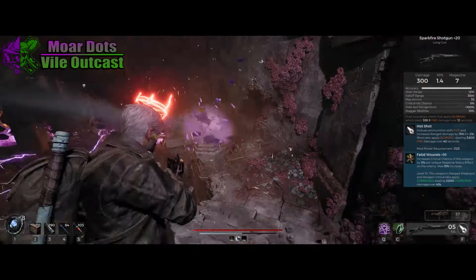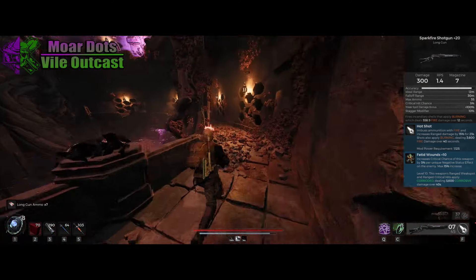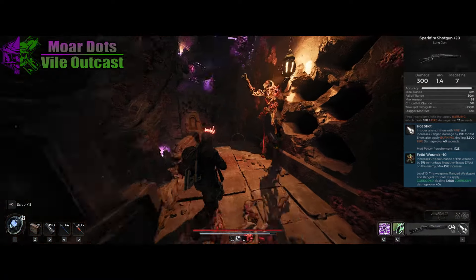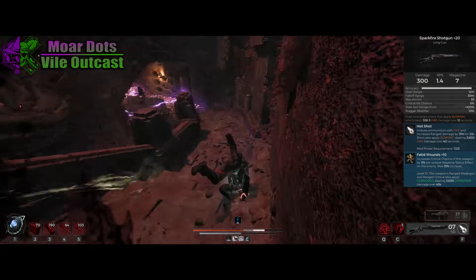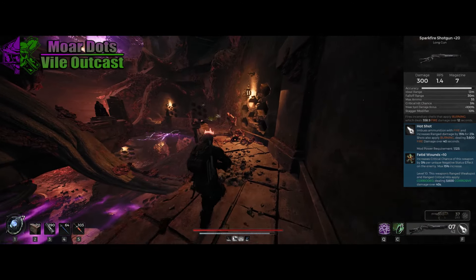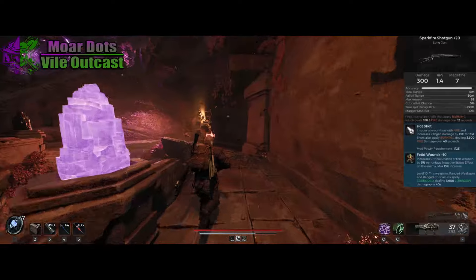For the weapons, we're going to be using the Sparkfire Shotgun, as it is the only long gun that applies a dot with the primary shot. More than that, it applies fire, which automatically activates our Singed Ring for free. This small fire dot will also generate a little bit of extra mod power to make up for the lack of mod-generating items. We're going to use the Hot Shot mod as well, because it's the largest of the dots applied by ammo mods. Ammo mods help us reload the weapon, which is otherwise really slow, and give a little more range damage to fill in our time.